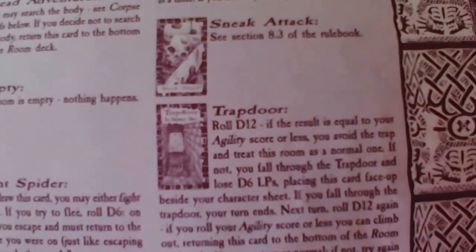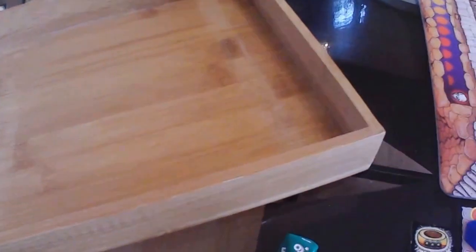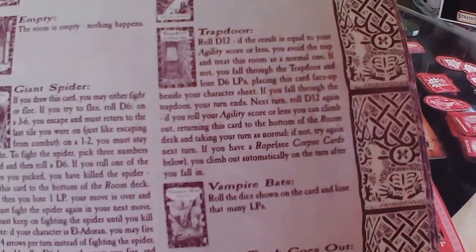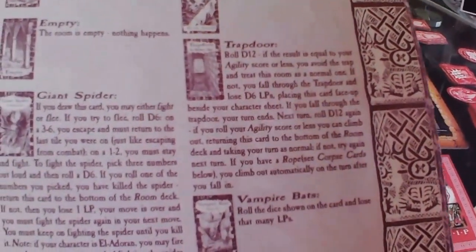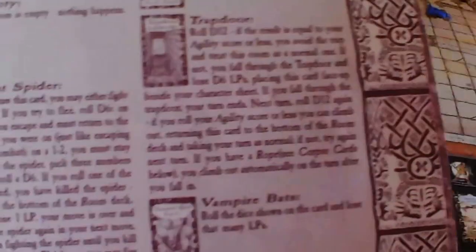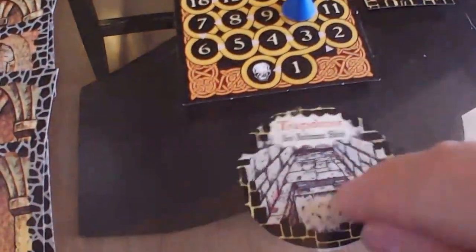We have to roll the d12 and equal our agility. His agility is five, so we have to roll five or less. We'll throw the trap door over here — nope. He did fall through the trap door. We roll for damage: he loses only one life point. His turn ends and next turn we roll the d12 again — we need five or less for him to boost himself out. If we had the rope, we could get out automatically. We'll place this here to remind us he's in the trap door.